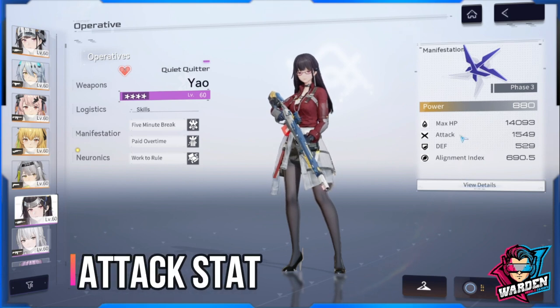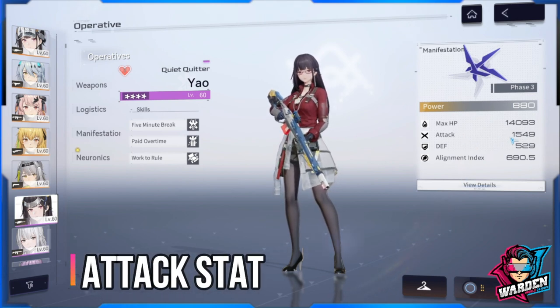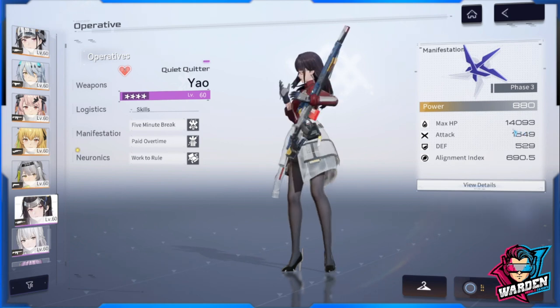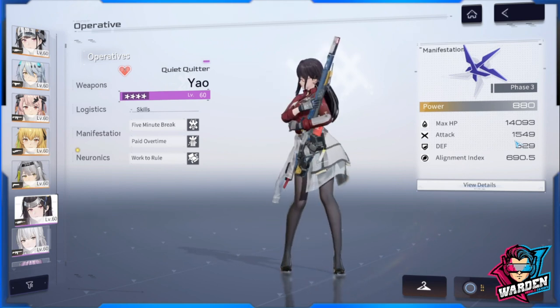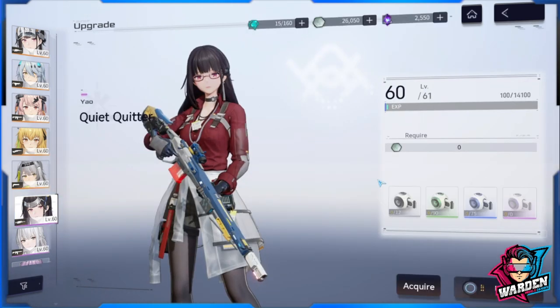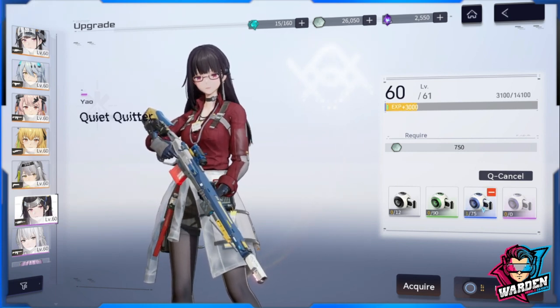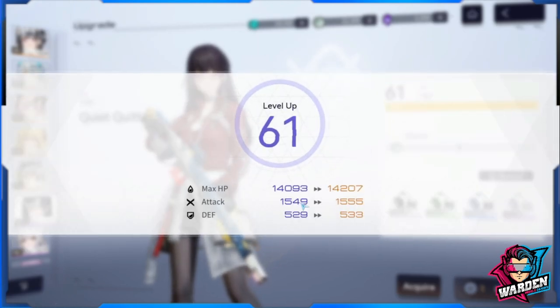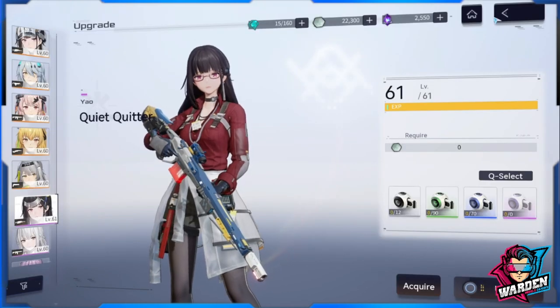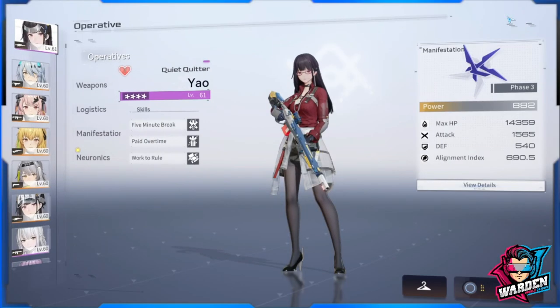The first factor is her attack stat. As you can see, she has a total of 1,549. This is the first factor. To increase her attack, first you need to train her — leveling her up provides a small but fixed stat increase. For example, increasing her to level 61 gives a small increase to her attack stat.